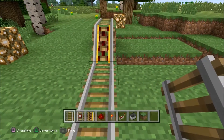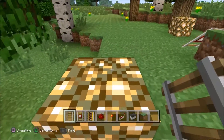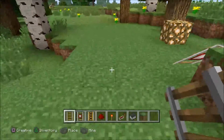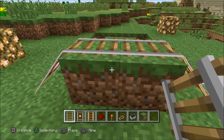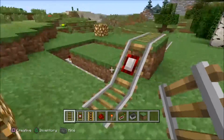Track can be built on most blocks. Interestingly, you can't build it on glowstone — it just won't let you. But that's okay, we don't want to build it on glowstone anyway. So just build your track around.